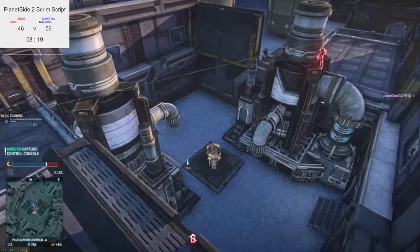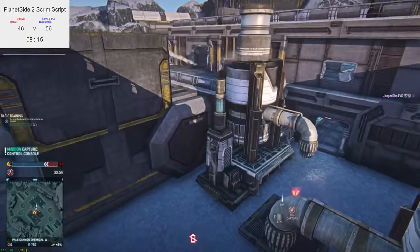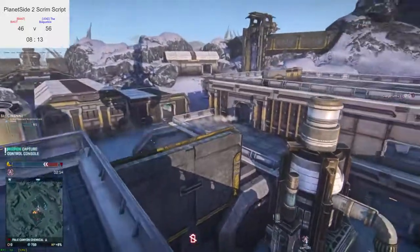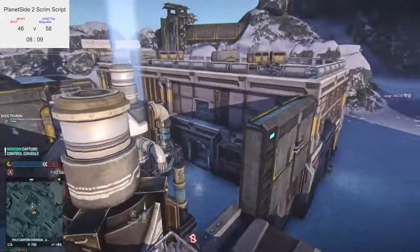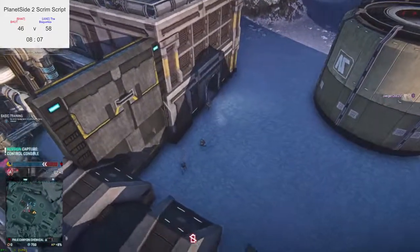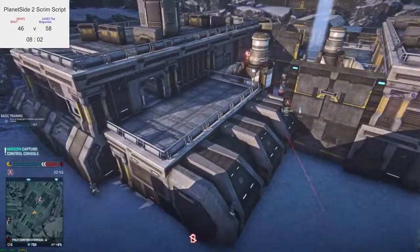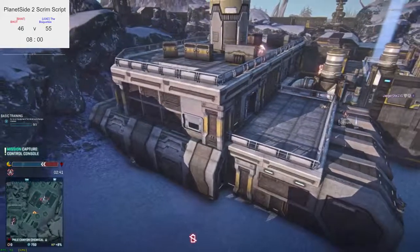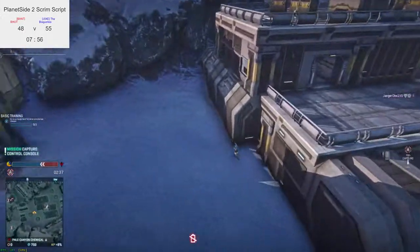Even if you're not gonna go for the point cap yourself, you at least want to deny the enemy's ability — because it is a nice bonus. TR heavy is going around by balcony and the NC are all on the other side of the double building. Two NC heavies and the light assault are flanking again — the same flank onto the double stack. I don't see TR being able to shut it down yet.